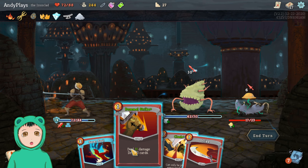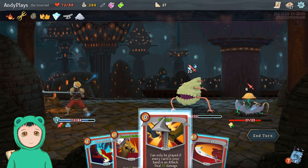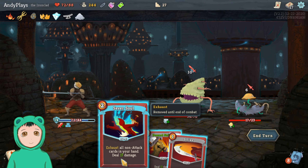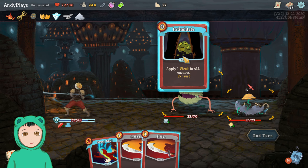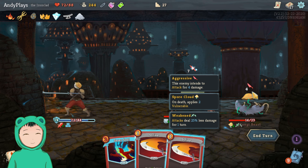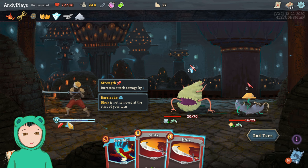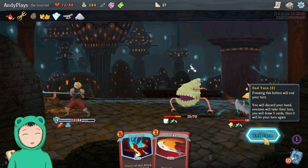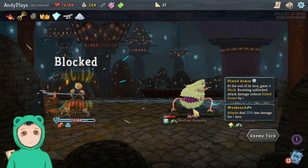Because of the Horn Cleats we have 14 block so we'll only take two if we don't add any more, which is nice. So we'll do Barricade. We'll Clash for free to get rid of a charge, Pommel Strike to get rid of another charge, Intimidate for free to weaken them so we'll only take eleven — so we can keep some of the block. Then we can just attack to get rid of another charge.